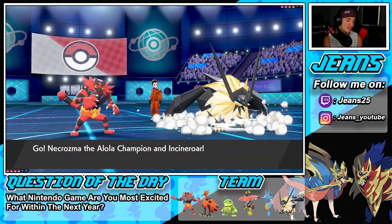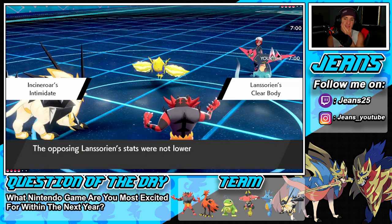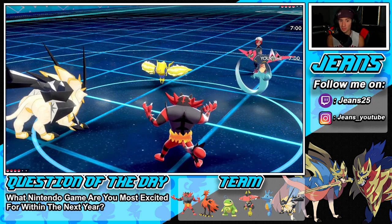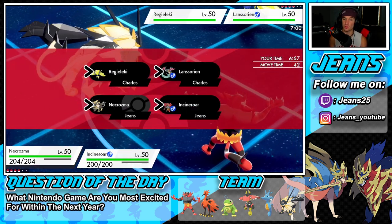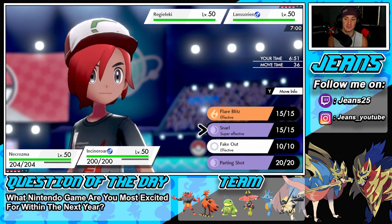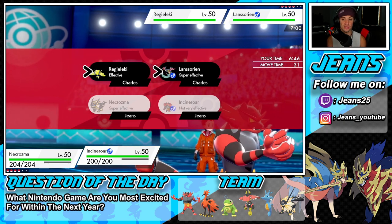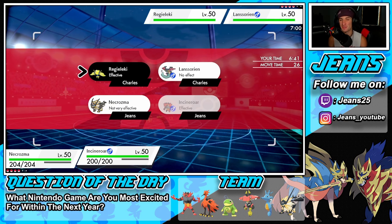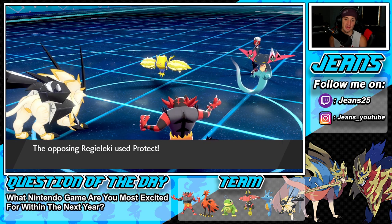He rocks out with Dragapult and Regidrago, which I'm totally fine with. We're definitely going to fake out onto the Regidrago to force a protect. I could just set up a Trick Room or a Swords Dance here. I'll fake out the Regidrago slot to pose that threat, just in case he doesn't protect. I'm trying to set up Trick Room so it works in our favor — he does protect. I totally should have read it and used Parting Shot.